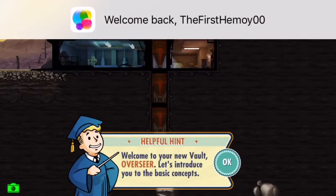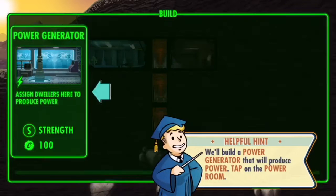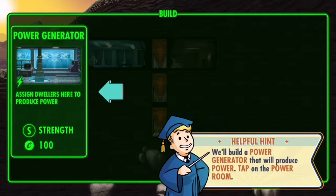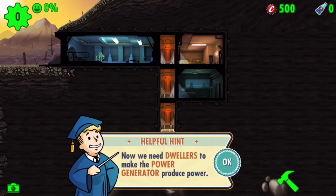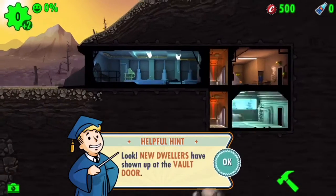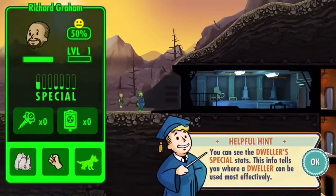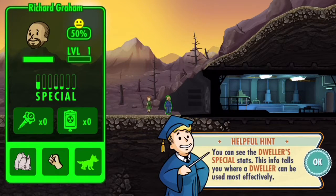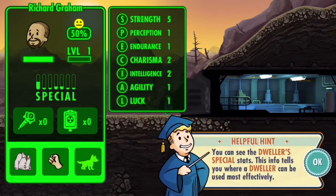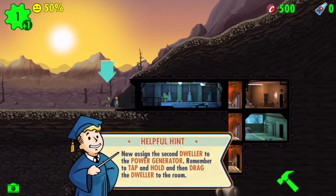Welcome to your new vault, overseer! Let's introduce you to the basic concepts. First, let's build a room — tap on the hammer icon to the build menu. We'll build a power generator that'll produce power. Now you need dwellers to make the power generator produce power. Look, new dwellers have shown up at the vault door. You can see the dwellers' SPECIAL stats — this info tells you where a dweller can be most effectively used. Strength — there we go, that's your job.